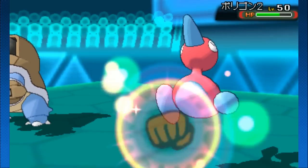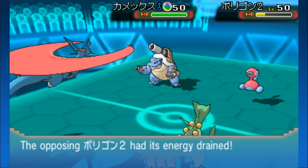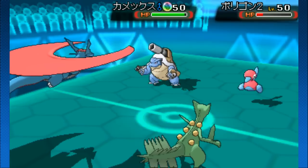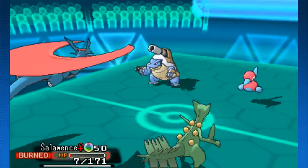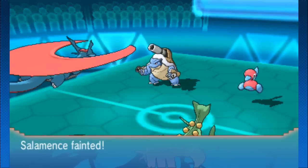Sceptile has drain punch, so it drain punches Porygon2 — not enough to knock it out, but gets a little health back. Now Salamence goes for the rock slide — is it going to cause a flinch? That could be the only thing that goes well here. Dark pulse is headed for Salamence, not sure about that decision. But Porygon2 does get flinched — so now it's Sceptile versus the world.